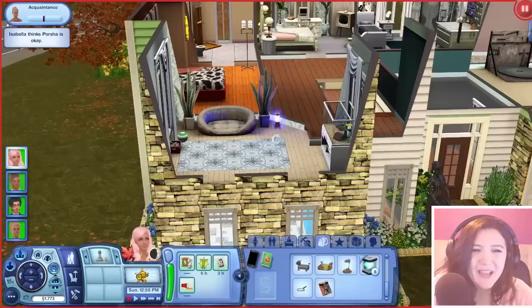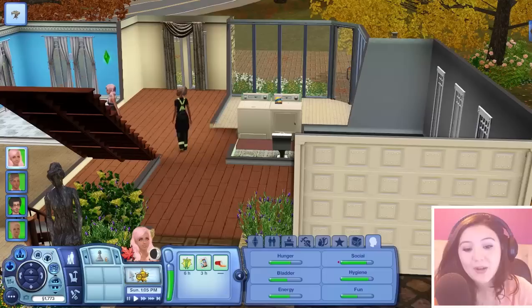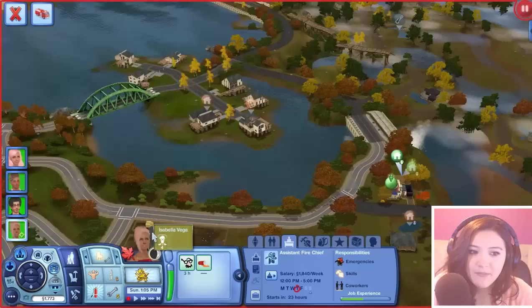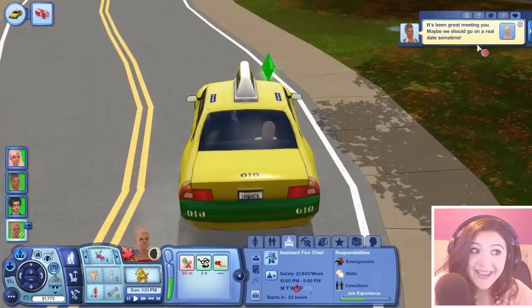I also put a mood lamp in there that came with Supernatural — I never used it, so I just placed it in there. That is the house. We had to get rid of the beast — it just disappeared on me. I also did a lot of things to the town. It's Sunday, but I'm going to have Isabella head into work really quickly to work on some of the fire bells and stuff. She needs to talk to co-workers, improve her athletic and handiness skill, and respond to emergencies. We're heading to the fire station — we're so close to level 10 in the firefighter career, which is kind of scary. We're literally blowing through it.